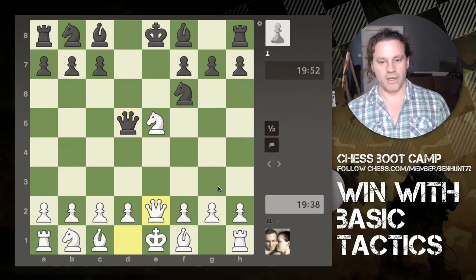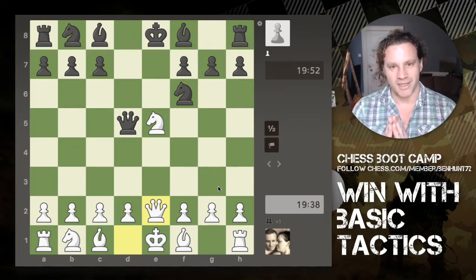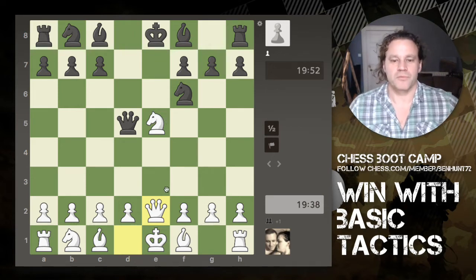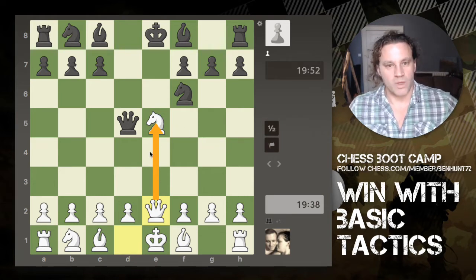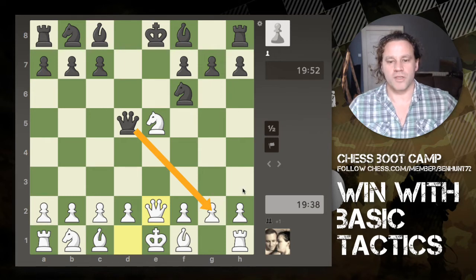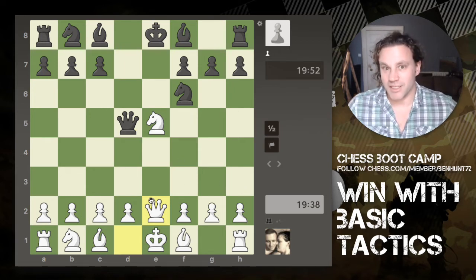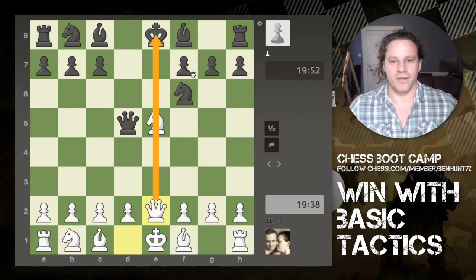My opponent does play the queen there, and instead of simply retreating the knight I decide to implement another tactic. I'm defending the knight, and I can see that this queen can't capture anything significant without being taken itself, so all the pawns are safe. The other tactic I'm lining up is that the queen is now in line with the enemy king — the e-file is completely open.